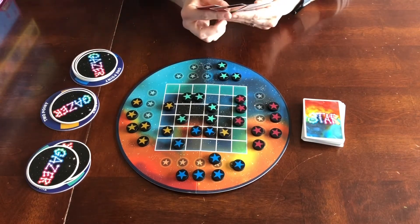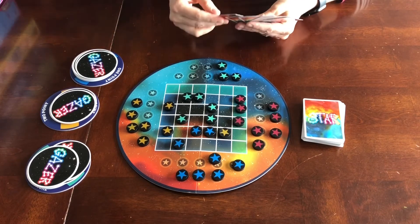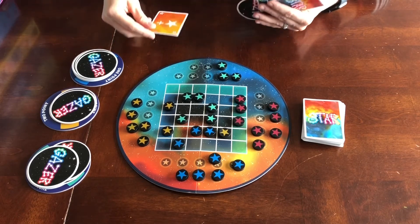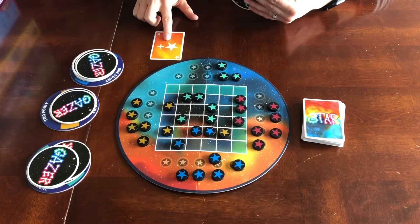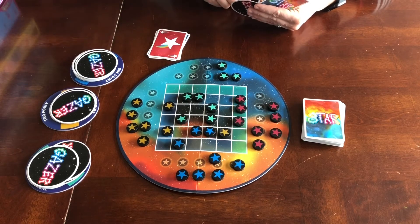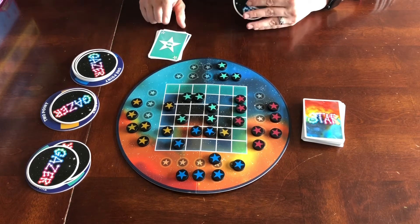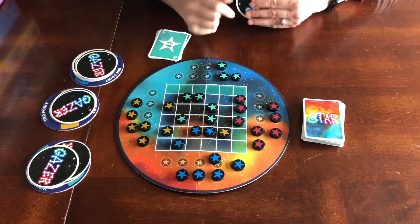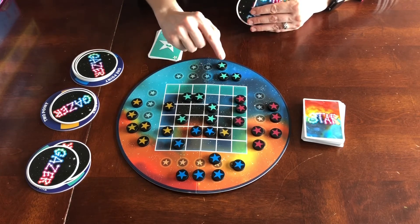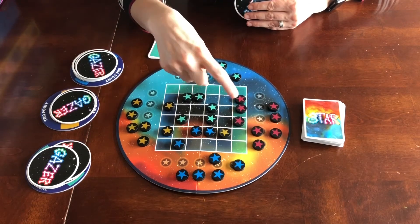On your turn you get to play up to five of your star cards. Each star card is a little bit different — there are four different kinds: where you can add one of your stars, take off one of your stars, add or remove an opponent's star, or swap. The swap card means that you are able to swap two stars already on the game board, swap one of yours for an opponent's, or move one of your stars to an open space.